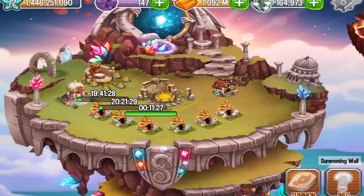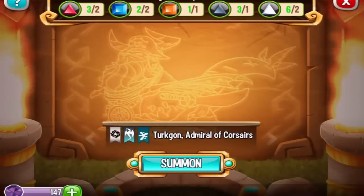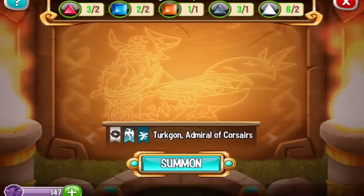Let's summon the last dragon available at this point in the ancient portal. It's called the Turquogon Admiral of Corsairs. As you can see, we need a lot of stuff in order to get him, but I managed to create the squares and the triangles. So let's summon this dragon right now.